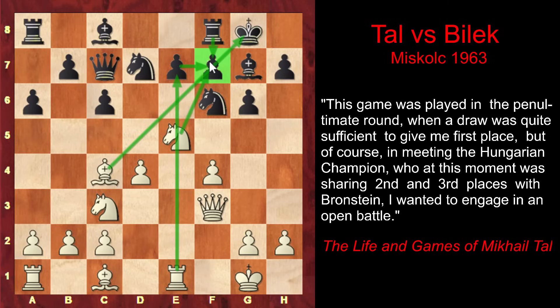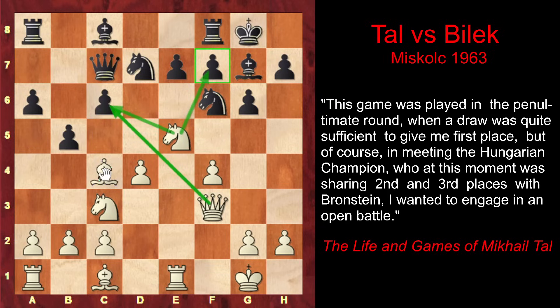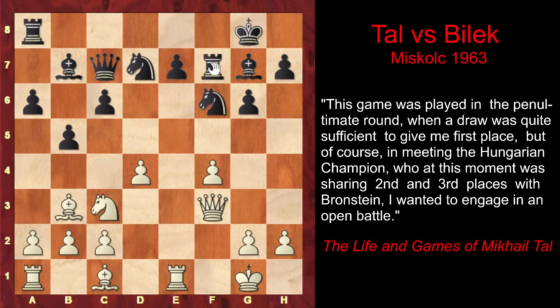However, black had an active way of parrying this threat. He could have played b5 with a tempo, so white doesn't have time to capture on f7 with the knight. White must save his bishop, and after the bishop retreats, black could have played bishop b7 — defending the c6 pawn, placing his bishop on the same diagonal with the white queen, and opening the way for his a8 rook to f8. If white captures on f7, after rook takes f7, rook takes e7, rook f8 — black would defend his rook and would be slightly better.